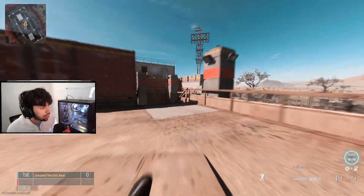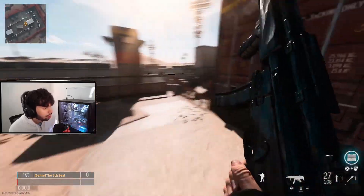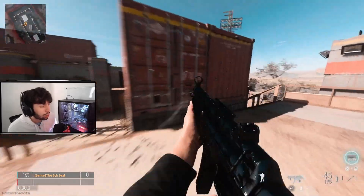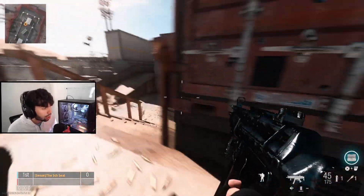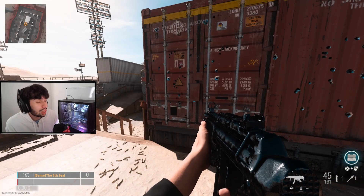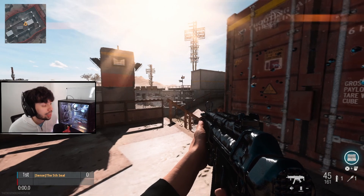That move puts the person in a tough spot. It is harder to do while jumping, so if you want to get the most out of it, you should probably not jump. Just do it like that. That is one of the main ways you can decrease bloom and have a smaller area of effect to hit more of your shots.